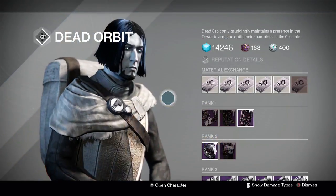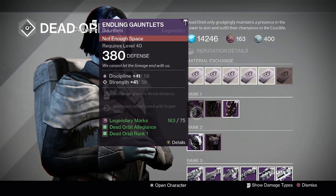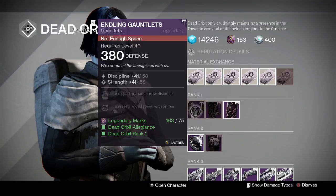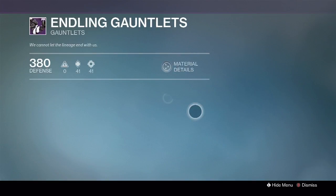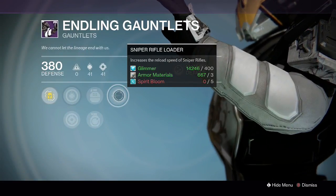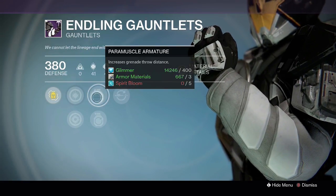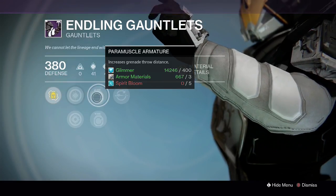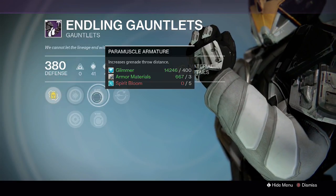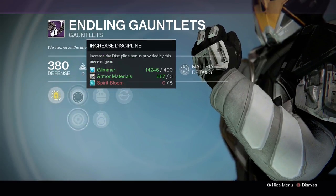At Dead Orbit, nothing for Hunters this week, but for Titans we have a perfect-roll discipline/strength gauntlet. Definitely grab this — especially if you like playing Crucible — for 75 legendary marks. It has Sniper Rifle Loader, Paramuscle Armature (one of the best PvP perks — increases grenade throw distance), Impact Induction for bonus grenade energy on melee hits, and of course increased discipline or increased strength.